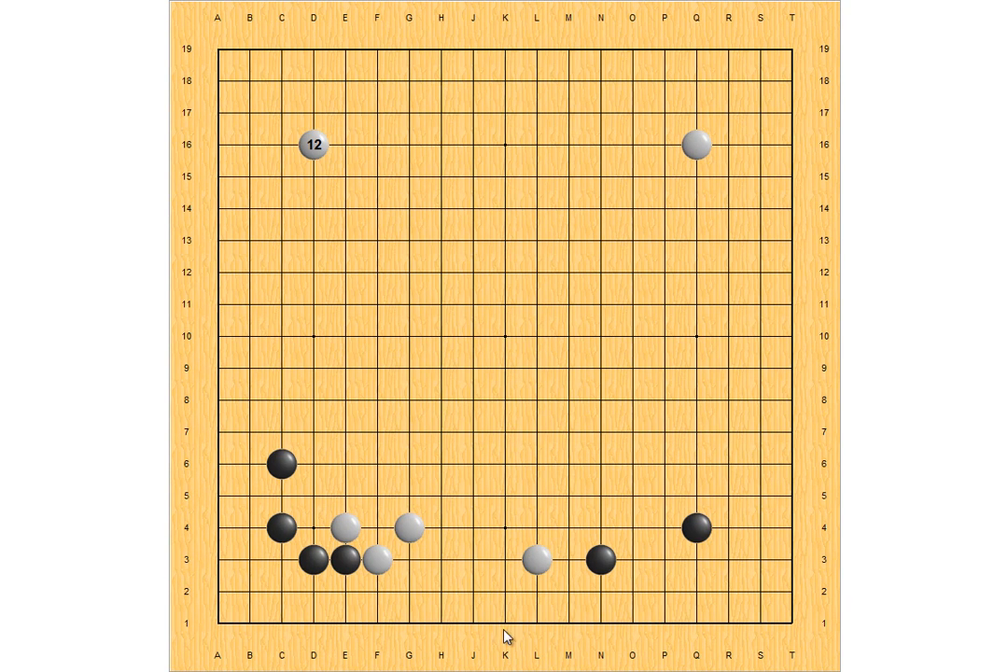Let's look at this situation. White has an enclosure here, and it's Black's turn. How should Black invade this group? Let's first see how we got here. White high approaches — this is a very popular joseki — and White makes an extension. At this time, usually White should jump here to protect this group. But if White plays elsewhere, how should Black invade?